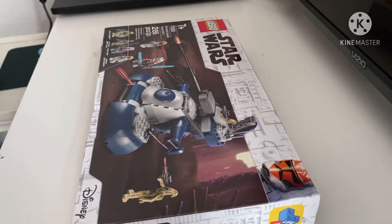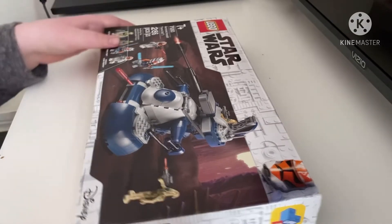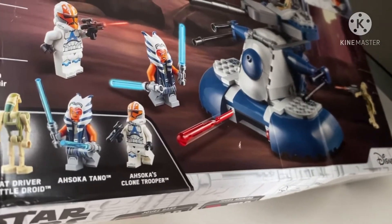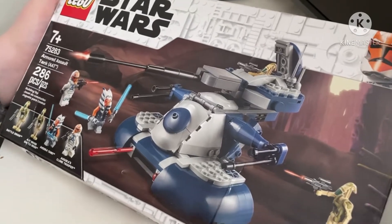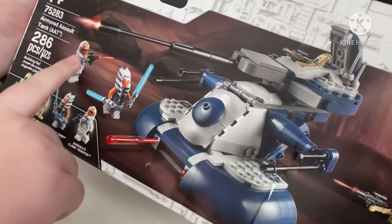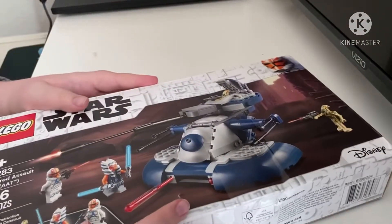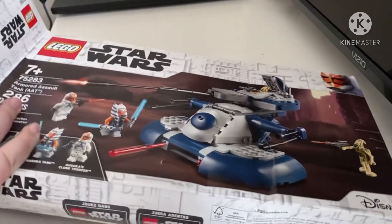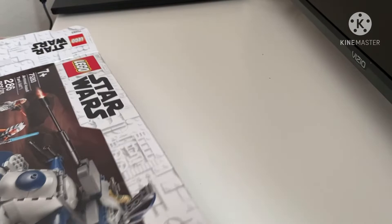What's up guys, Steel Strategies here, and today I'm gonna be building the new Armored Assault Tank from the Clone Wars with Ahsoka and the new 501st with the orange. This is the newest Lego out there and I'm pretty sure it's the only Lego set that has this guy right here in it. I'm excited to pop this baby open. I am really interested in Legos and Star Wars, so I like building these and having them out like models.